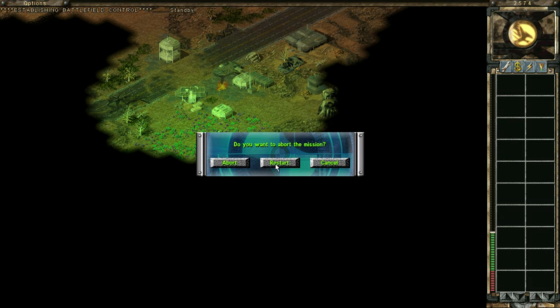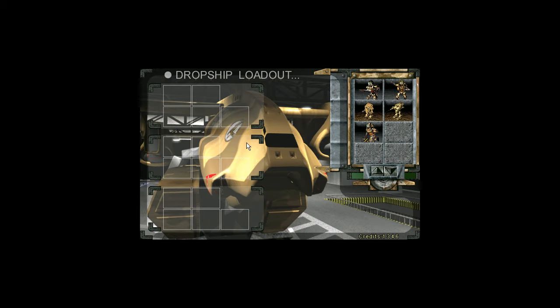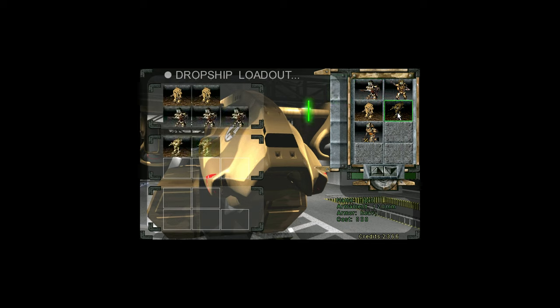After briefly starting the mission and restarting, the mouse has been loaded by the game and populating the dropship is easier. That's a problem with this unfinished feature — the game doesn't draw the mouse cursor until you've actually started the map. Now I'll populate the dropships: a couple of Wolverines and three infantry in the first one, then two Titans in the second — a unit you don't typically have on this map.